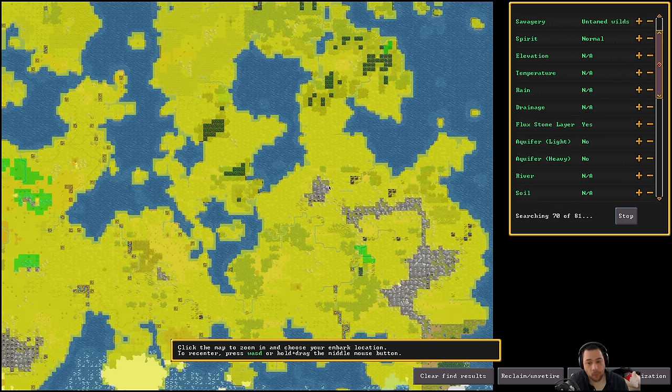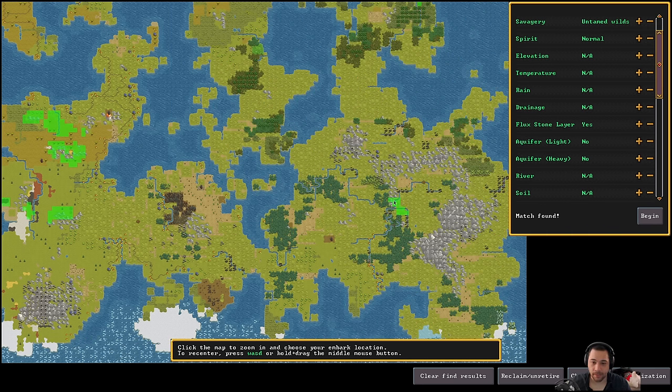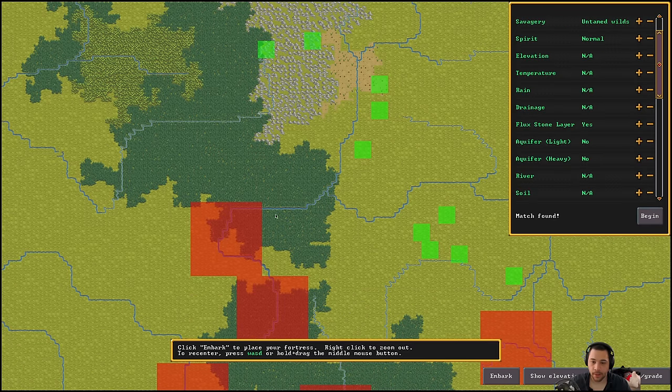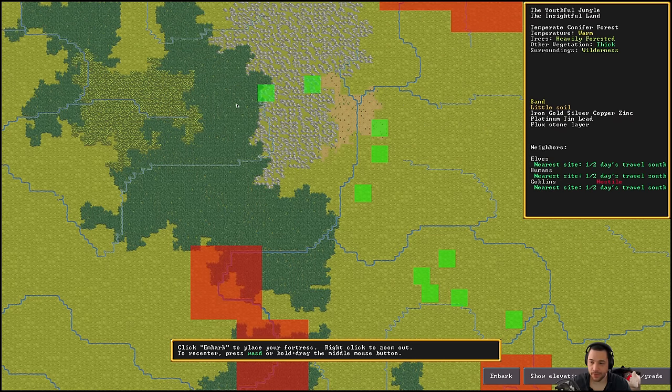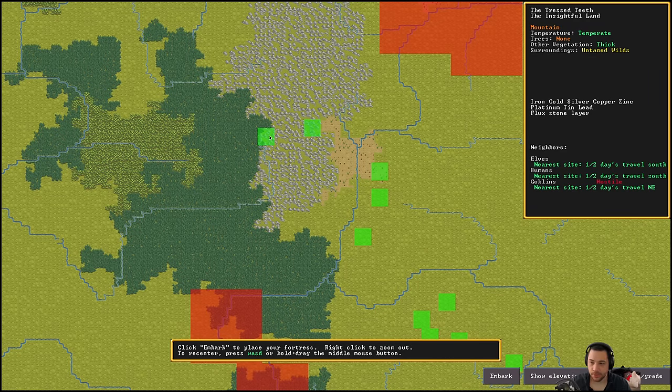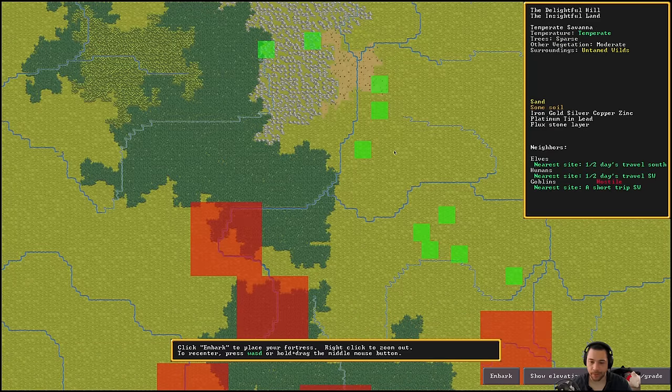Embarking is very important because if you fail to be choosy in this stage, you can get stuck with a very bad starting spot. So this is the first place I'm looking at — we have goblins in this area, but elves and humans are pretty close too. These tiles here are savannah, so it has a few trees, but this area is heavily forested. I could settle this conifer forest and that would be pretty good — it has flux stone, sand, a little soil and some close neighbors. So this is probably a really good contender.